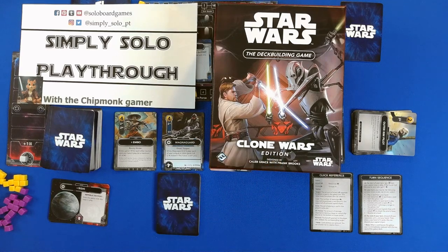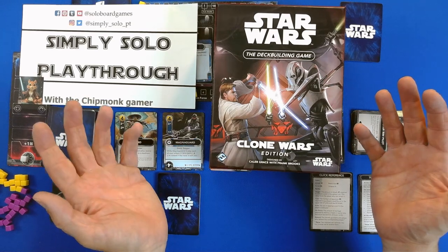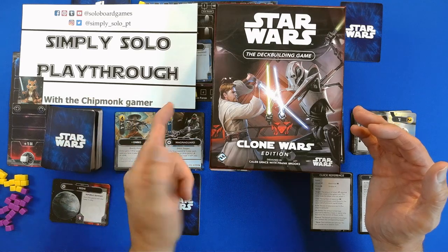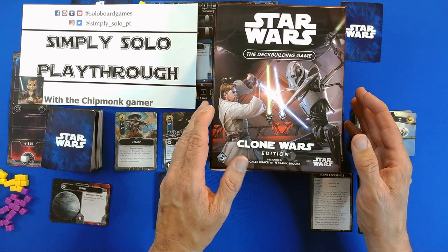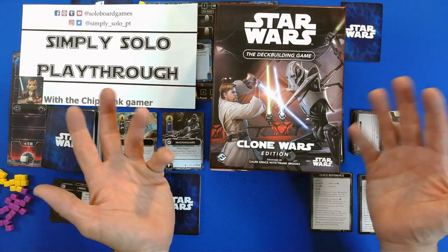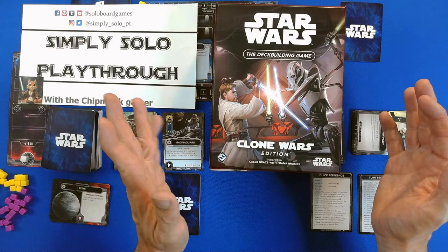We're going to be playing the Leader's Variant from the original. You'll notice I do have it at the Empire side, which doesn't make sense, but it's red — so we're following colors, not icons.